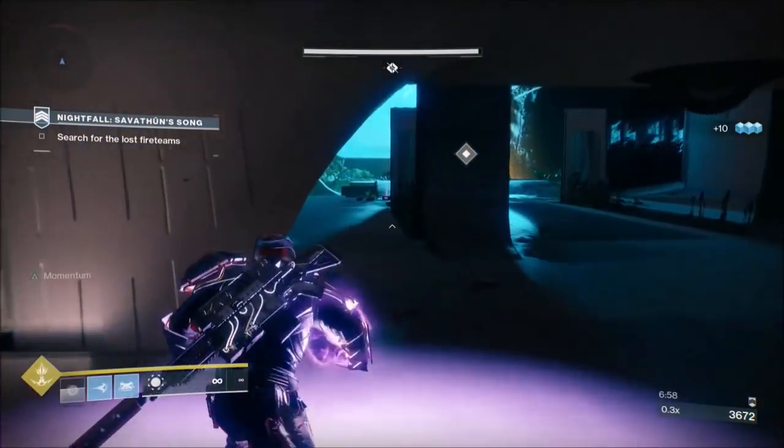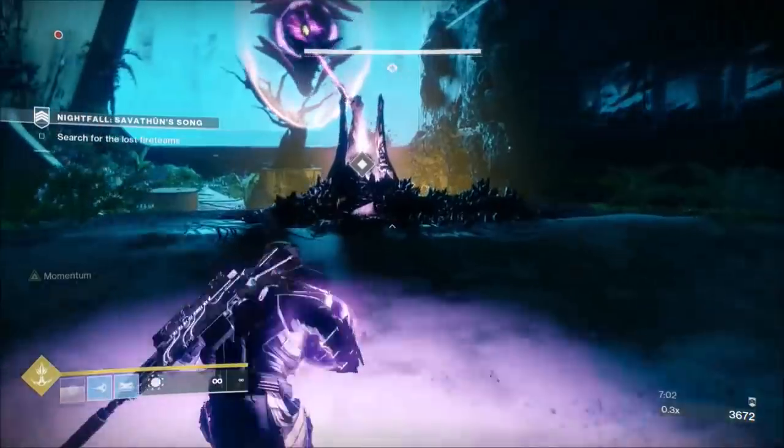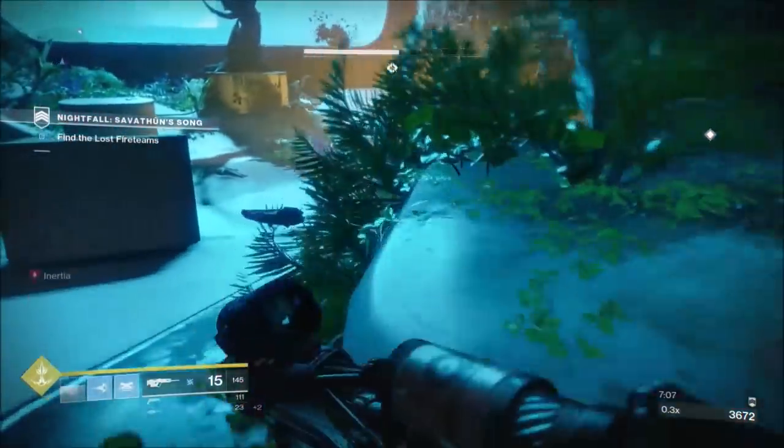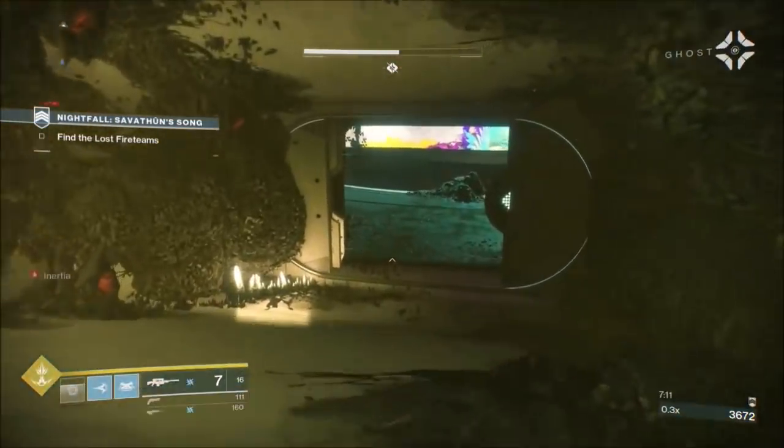I always try to keep myself in cover when running towards the shrieker. The shrieker won't activate until you slam, at which point it's too late to kill you. Now you're through to the next mini encounter - just a hive knight and about five or six acolytes.